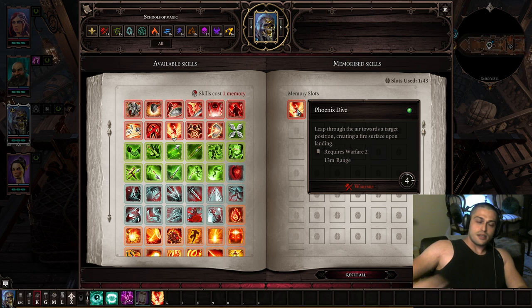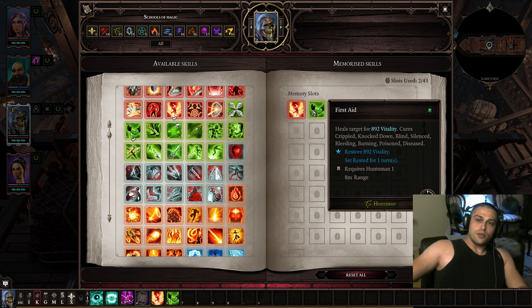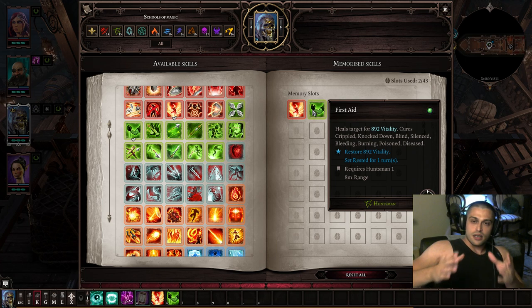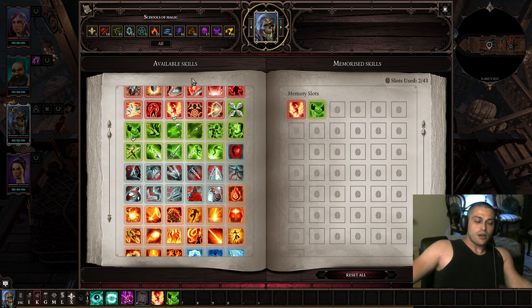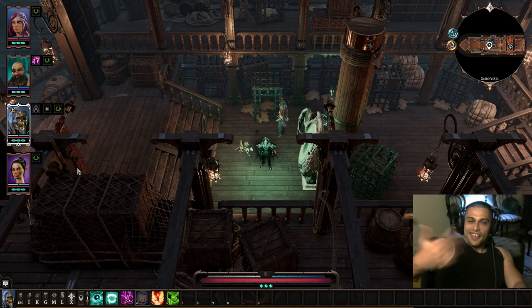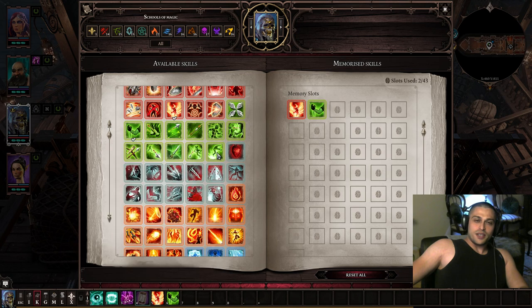From warfare, Phoenix Dive is great because you can move around the map — it's the best skill in warfare. The next very good skill is First Aid: you can remove knockdown, cure cripple, blind, silence, and most ailments. These skills are cheap and require very few points into their own branch — Phoenix Dive is one point, First Aid is one point.